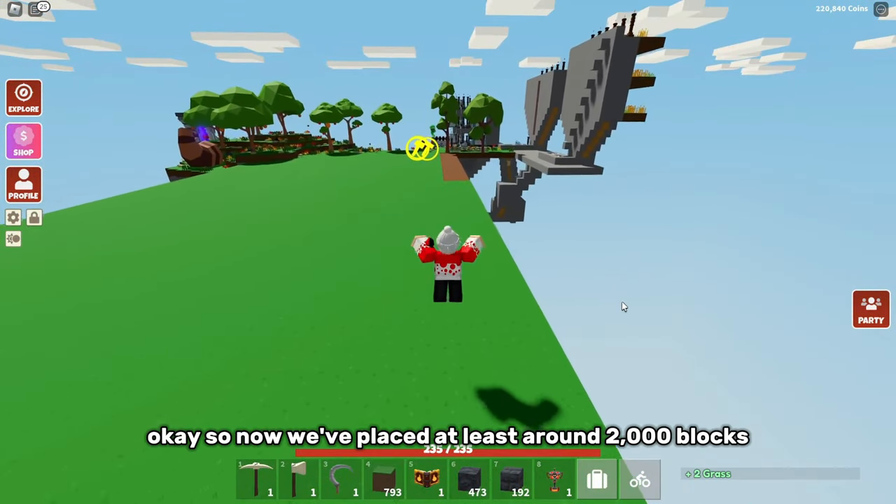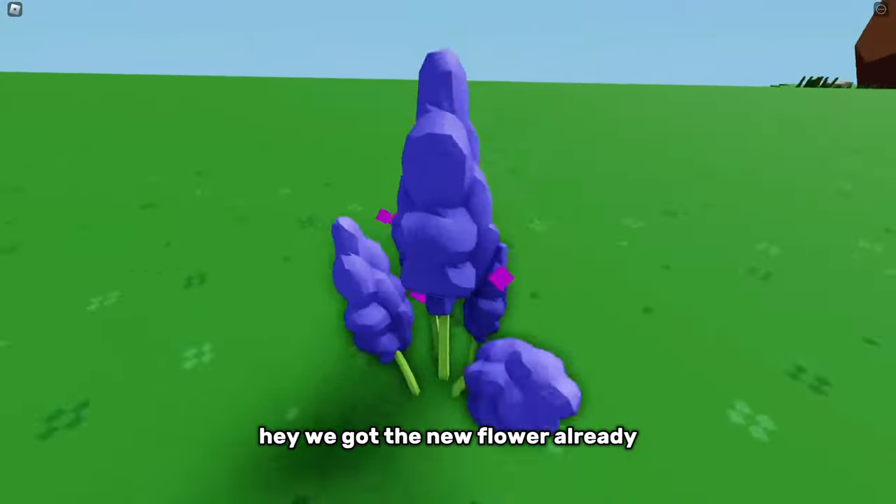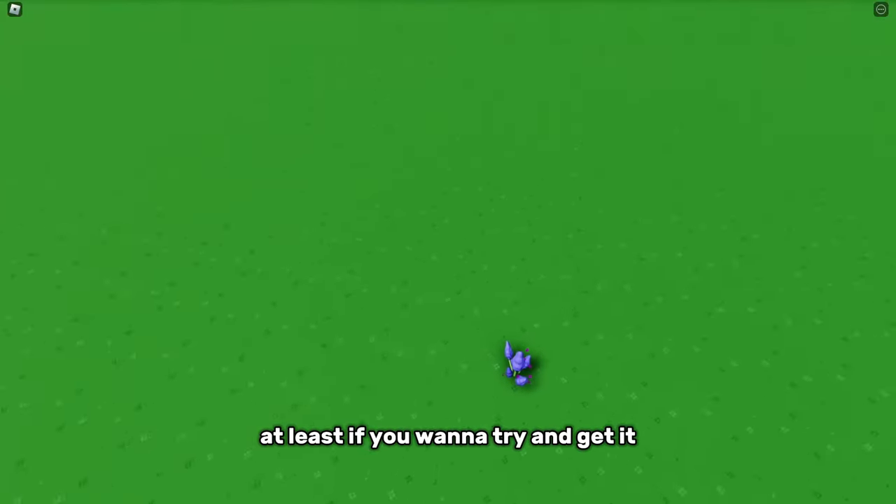We've placed at least around 2,000 blocks and now I'm going to actually build the actual design. We got the new flower already — this is actually a way to get the new flower if you want to try and get it.